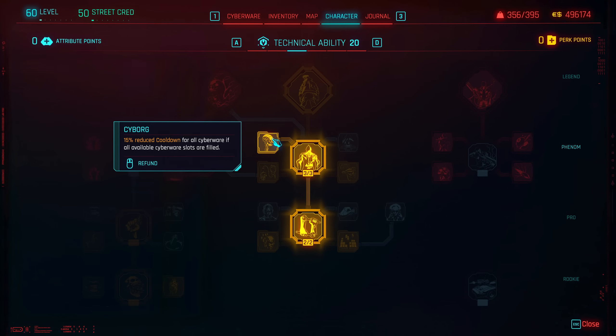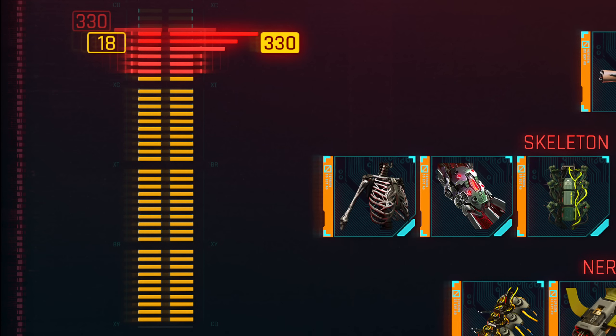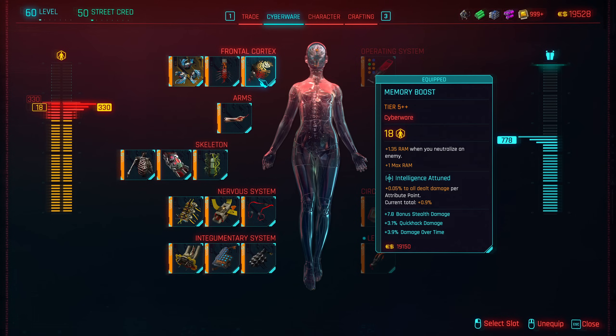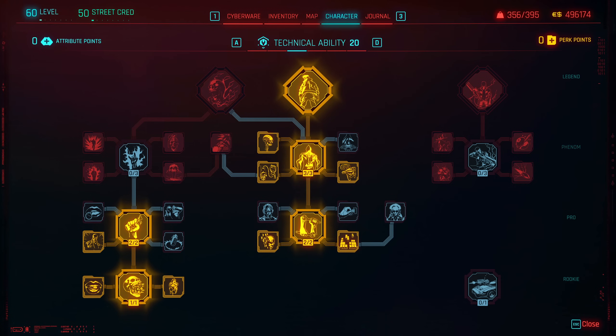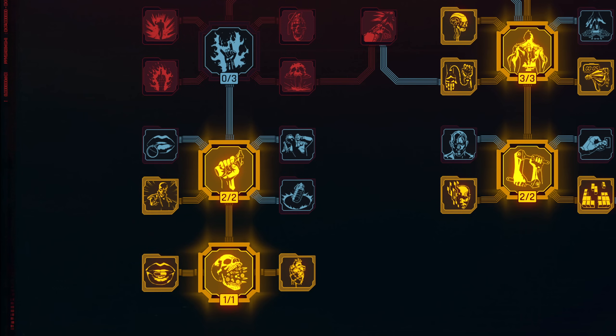The only optional perk from the middle tree is the Cyborg. It is optional because if you don't have enough cyberware capacity to fill all the cyberware slots, then it's not going to work. But if you do, then it is really good. As for the perks on the left side, they basically increase health item recharge speed and give you one more health item charge.